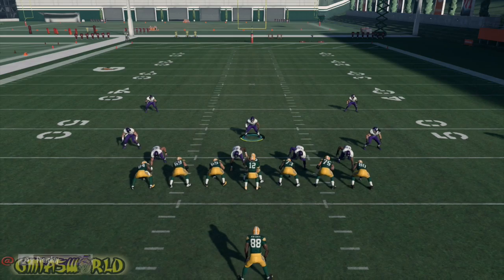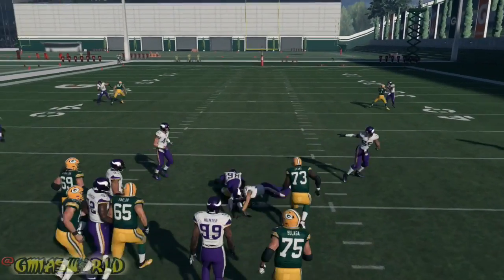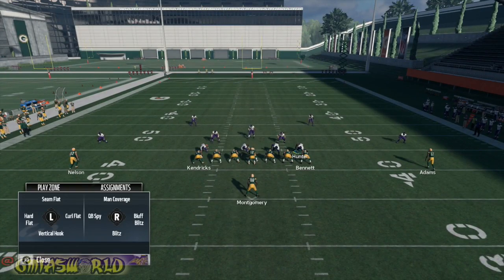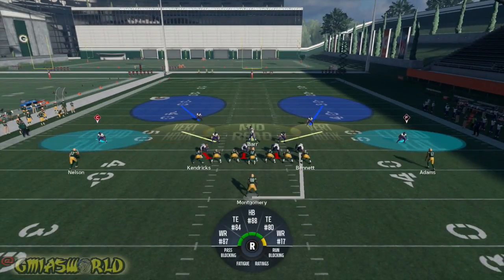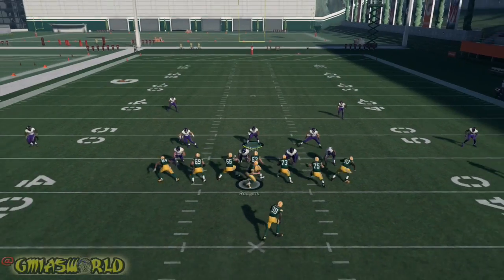Depending on what your opponent is doing, you can do a lot of various things. You see the way I'm defending the running back? If you wanted to, you could man up that running back by simply going to him, going to a lineman, pressing X or A, up. Make him a man coverage assignment. So right now, him being manned up, you're rushing three. This is just simply to stop this play if you have an annoying opponent that's just really raging.